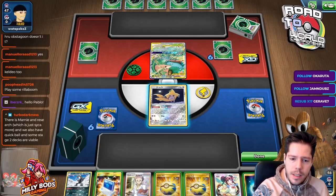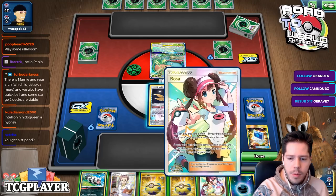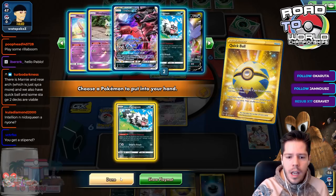A Pokécomm top deck was nice, but I don't want to get rid of too many resources. I value the energy — that's the thing. I'm going to lose the Rosa anyway next turn with Professor's Research.